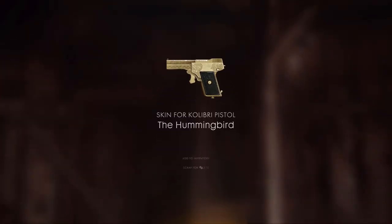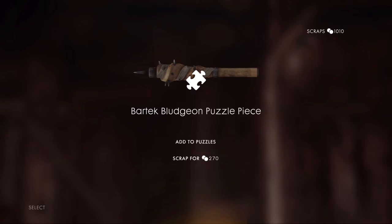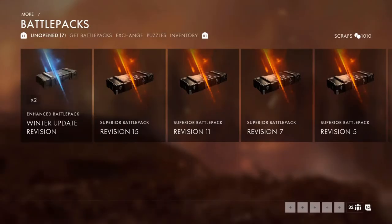Gold, that's legendary. We got a Coloray pistol, the Hummingbird legendary skin. We're definitely not going to scrap this, because now we can troll people. Legendary edition. And we got a Bartek bludgeon puzzle piece. That is amazing. Add to puzzles, definitely.